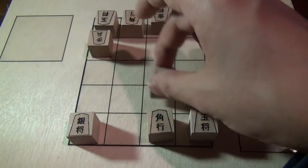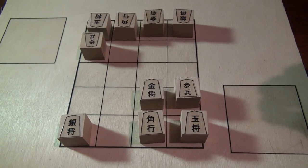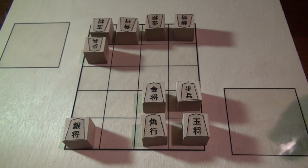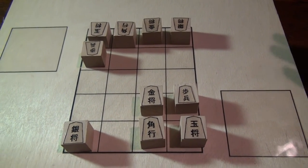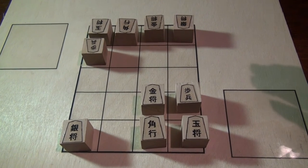From my experience this is probably Black's best move, but I'm not an expert, so if you know otherwise please let me know. Micro Shogi is relatively new — it was introduced in 1982.